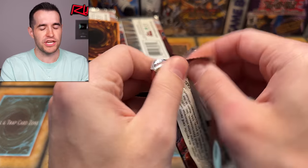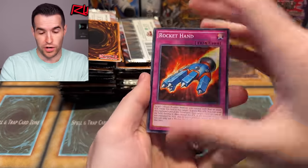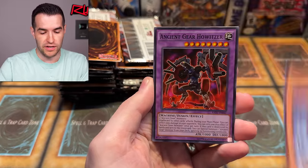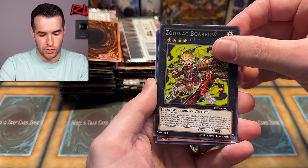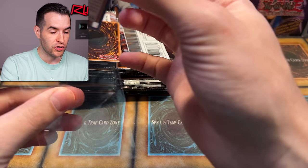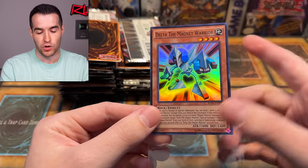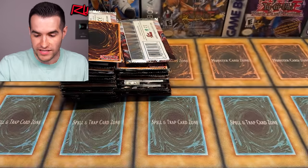Ancient Gears - I don't know who's playing them these days, but they did just have some new support in the recent set, so maybe they are playable. Apprentice Piper, Miscellaneousaurus, Ancient Gear Howitzer. Delta the Magnet Warrior is in this set? Is this the original print of Delta? I love this card - that's so awesome. This is a Duel Links special. I did not know the first time Delta was printed was in 2017. The artwork is just such a clean looking card.